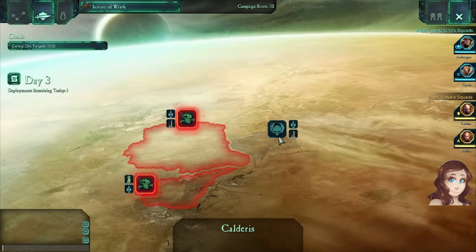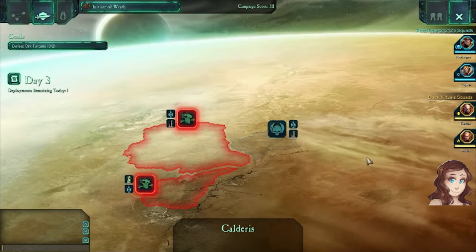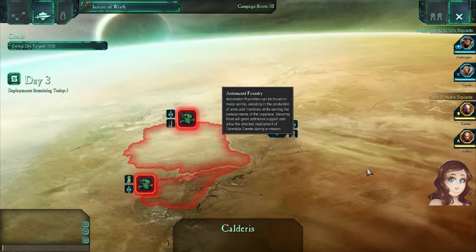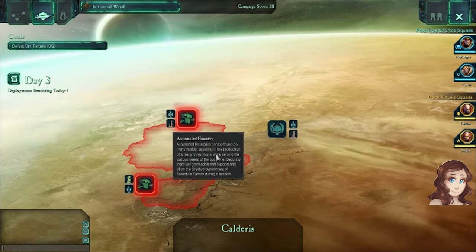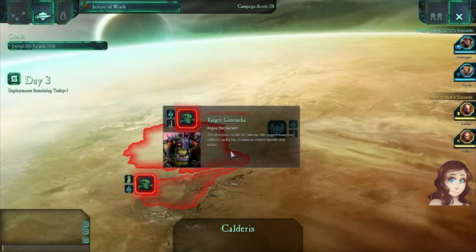Hello there everybody, welcome back to Dawn of War 2. The last mission we had, we basically took over this beginning part, which is automated foundry. Oh, we already have turrets, but yeah more turrets are always welcome. Everyone likes raining turrets down.